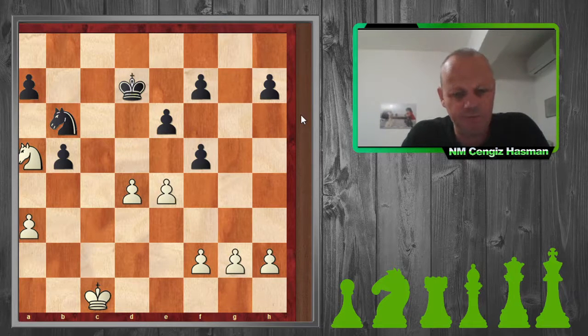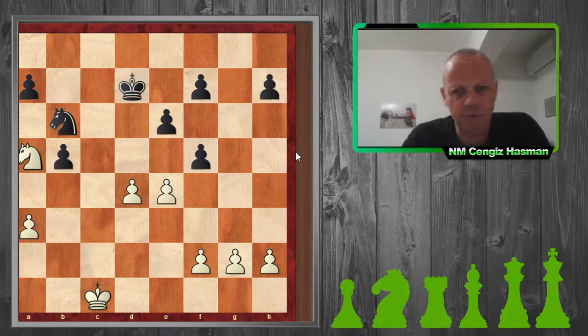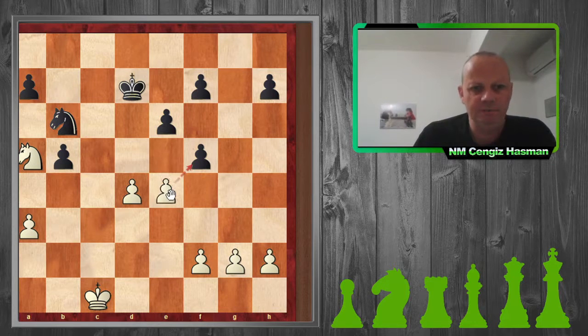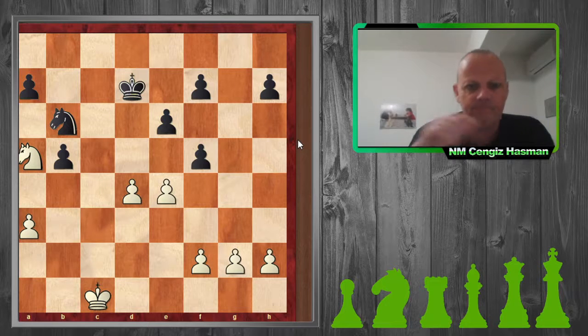However, I do play a bad move and give my opponent initiative, which I shouldn't have. After my opponent's f5 move, what would you play? You can play e5, you can take on f5, or f3 — these are the candidate moves. You can pause the video. I played f3.